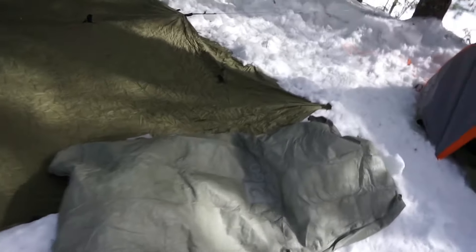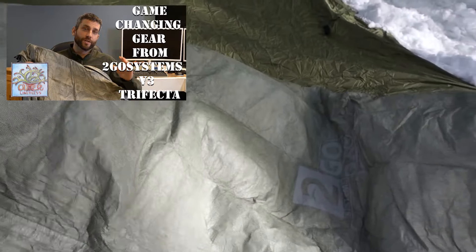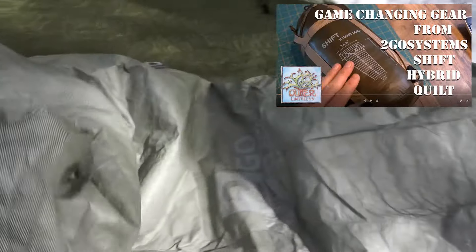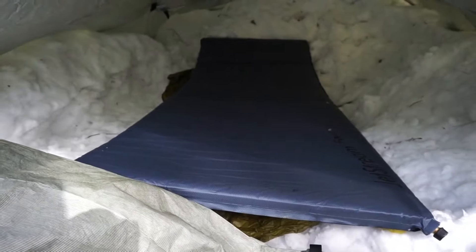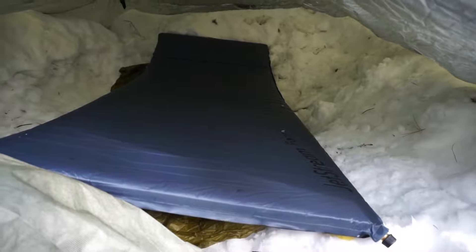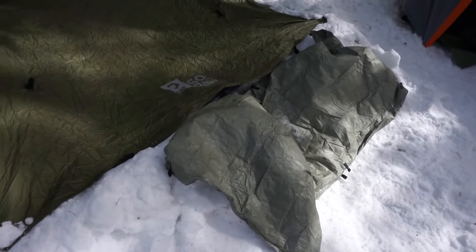For my sleep system I'm going to be using the 2Go Systems Trifecta — this is version 3 — and also inside I have the Shift quilt. I'll be using these as a system to keep me warm tonight inside the 2Go Systems Reflect 100 tarp that I've basically dug into a snow shelter. Inside I also have a nice full-size mattress pad and I'm going to sleep on an angle, probably with my head towards this side. I'd rather manage my head heat versus my feet heat, so I'll get my feet inside to keep them warm.